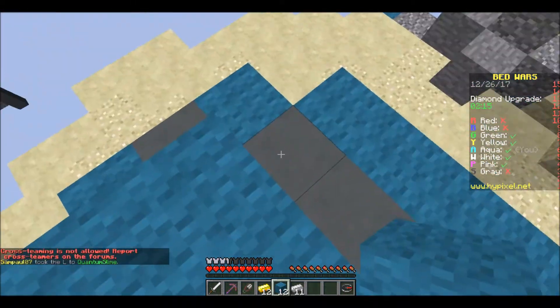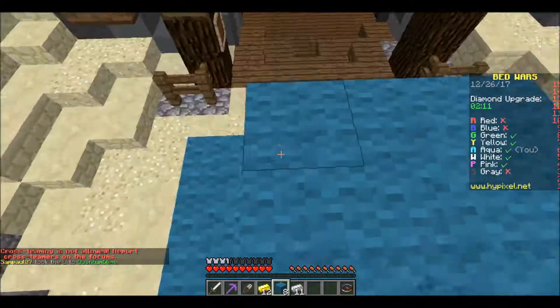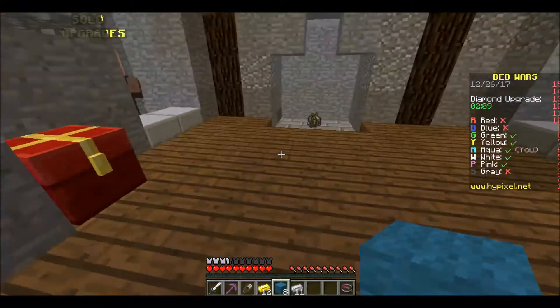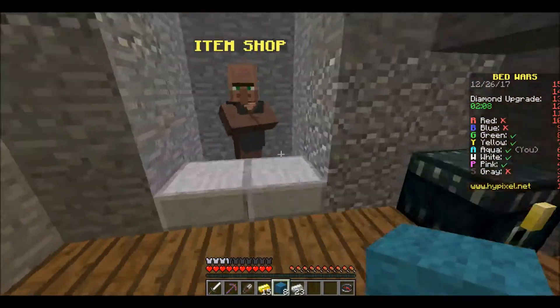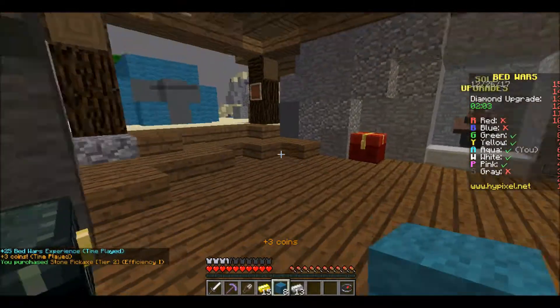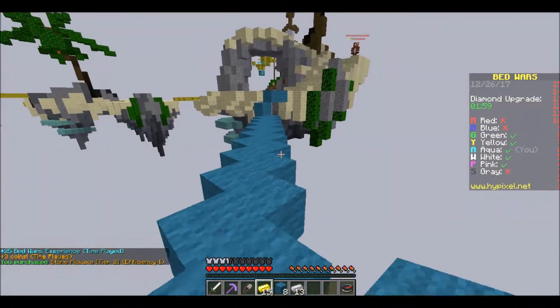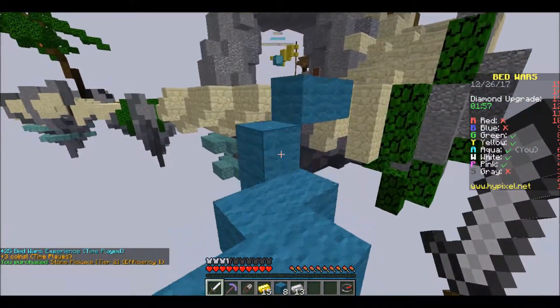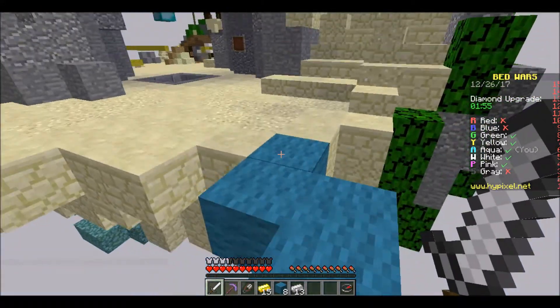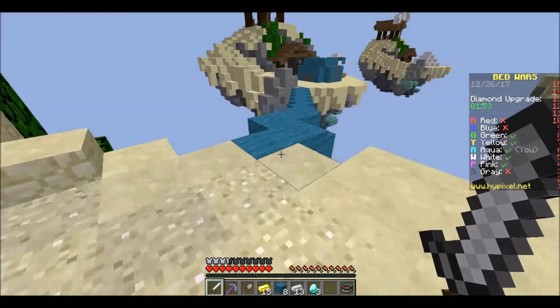What does Endstone do? It's just very difficult or tough material. Should I go for Pink? Yeah. Pink's on a rampage right now. I'm so going to fall off my bridge.